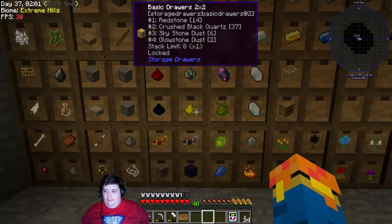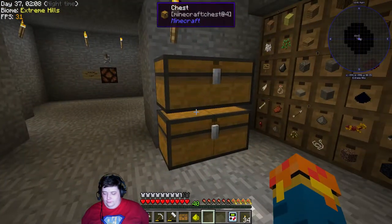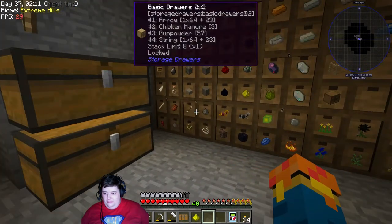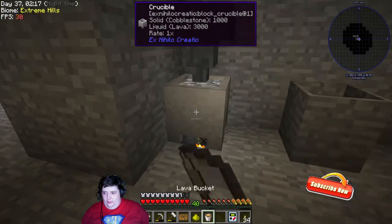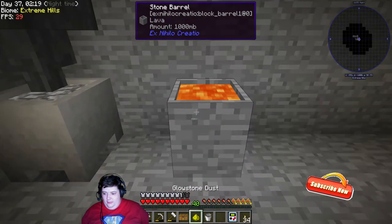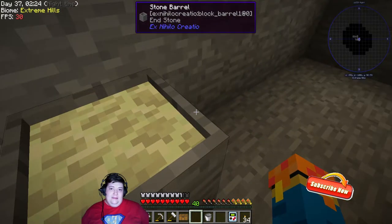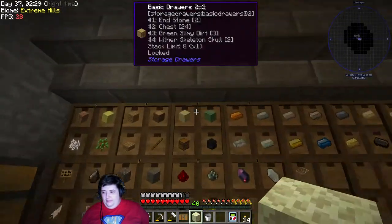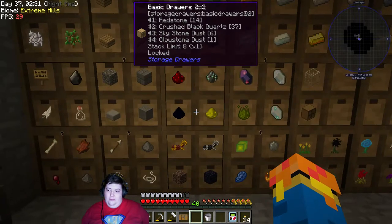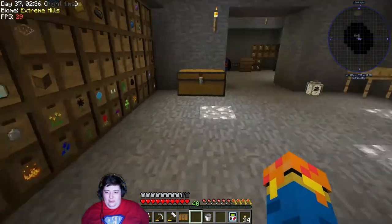I can show you how to make it, though. We're going to take one glowstone, take a bucket, grab some lava, put lava here, and presto — endstone! Isn't that cool? So now we're at three of nine, but since I only have the one extra glowstone, that's not going to happen.